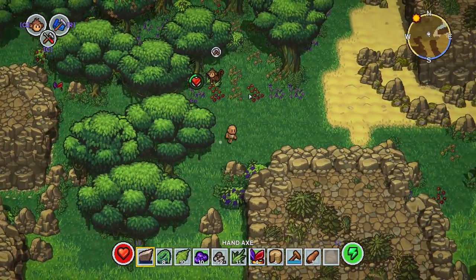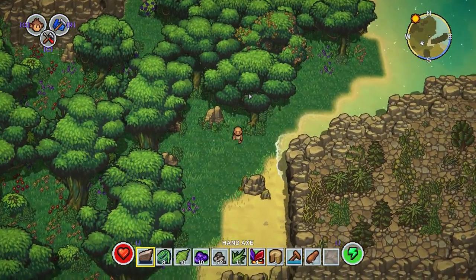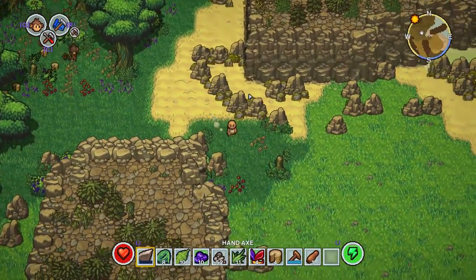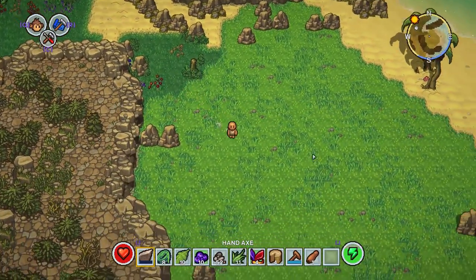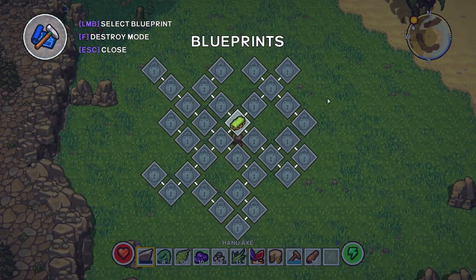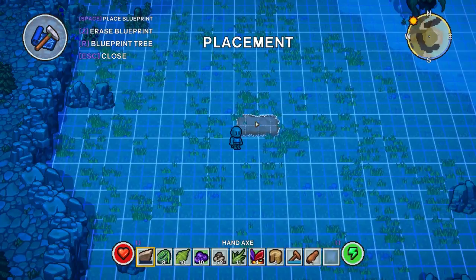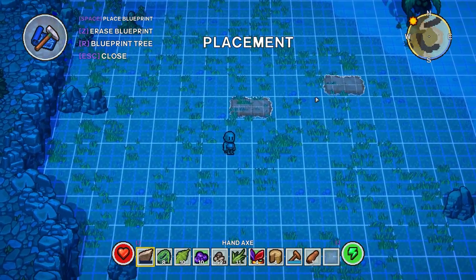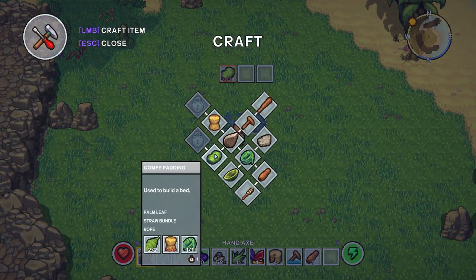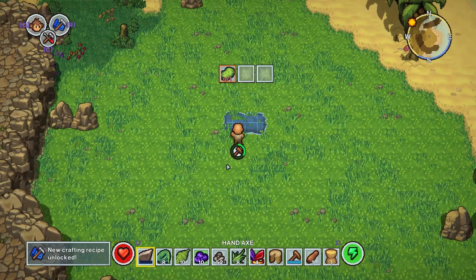We're going to let this dude do his thing and set up a little bit of a base somewhere around here, probably just a little one on this starter section. You've got your hand crafting stuff and then you can press R and this is like your big boy stuff - this is the crafting tier. We're going to build a bed first so we can sleep just in case anything happens. You can see here we need the recipe items, so we need to make the straw bundle first.